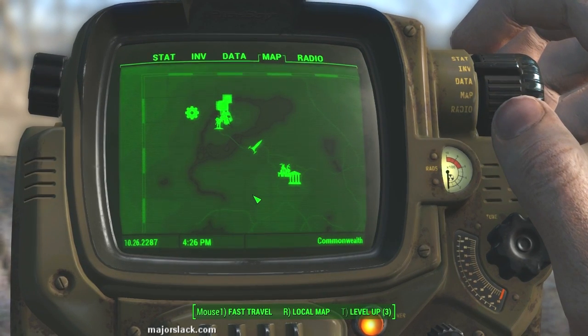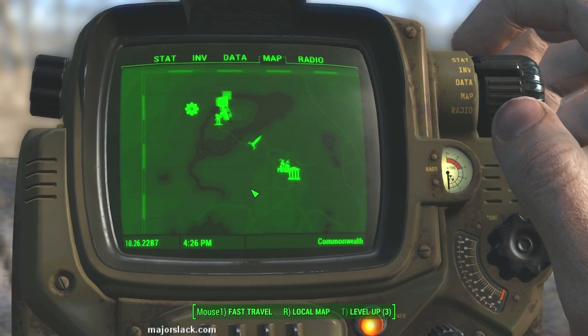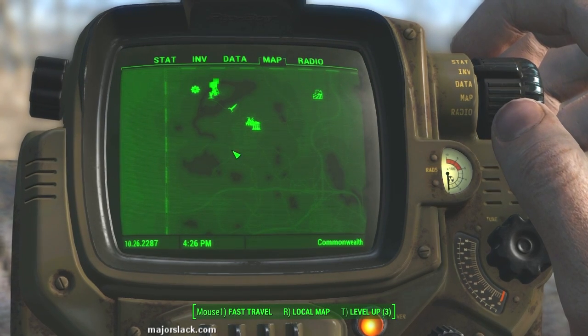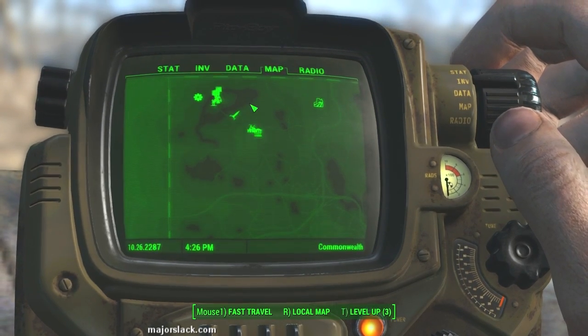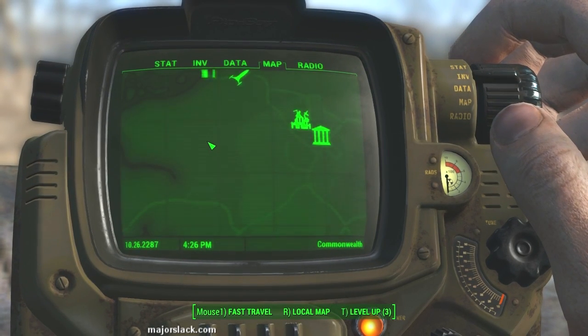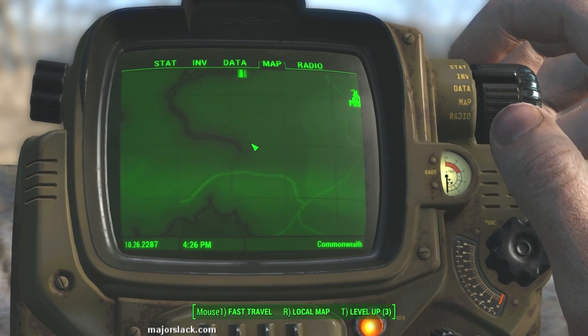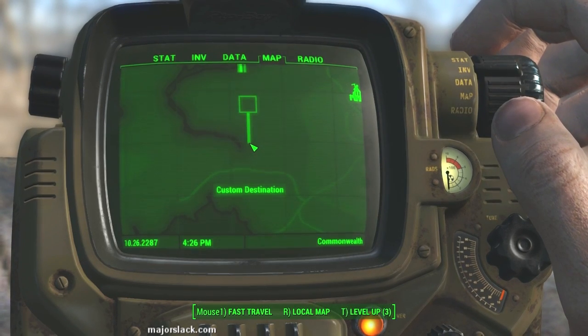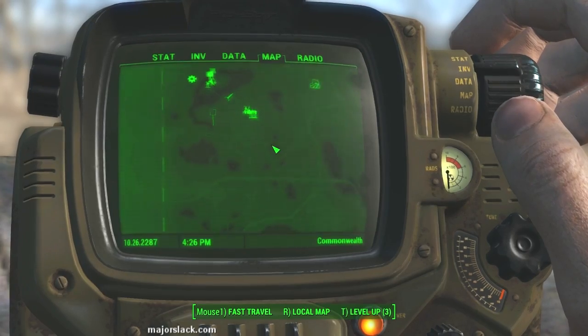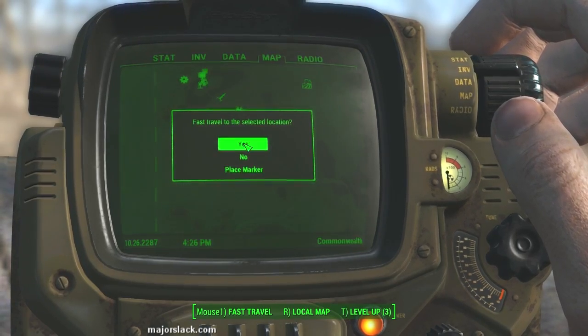Grey Garden has everything you need — mute fruit, corn, and tato — but it doesn't have much corn or tato. You can get a ton of tato over at another place called Abernathy Farm. We're going to visit these two places to get everything we need. Starting with Abernathy Farm: if you look in the top left corner of your map, you see this body of water — Abernathy Farm is right there. The easiest way to find it is to fast travel to the Museum of Freedom.